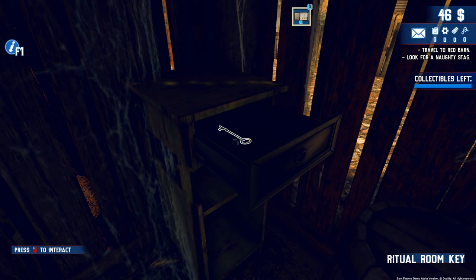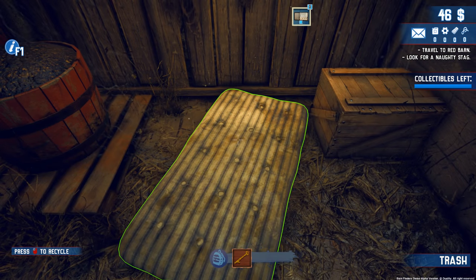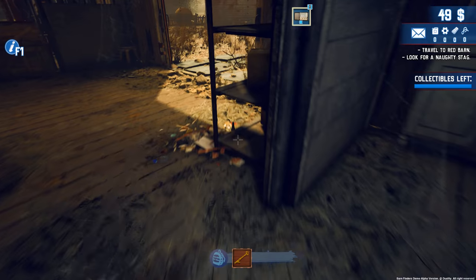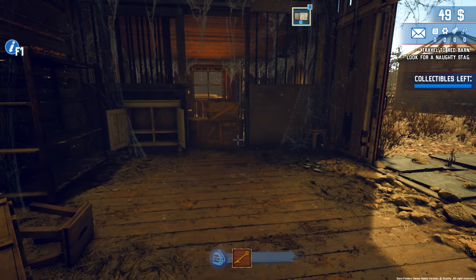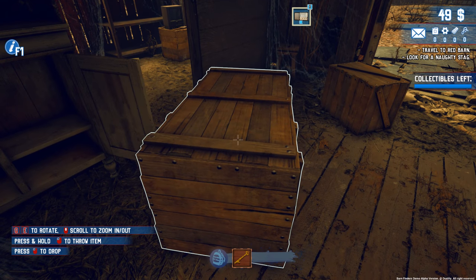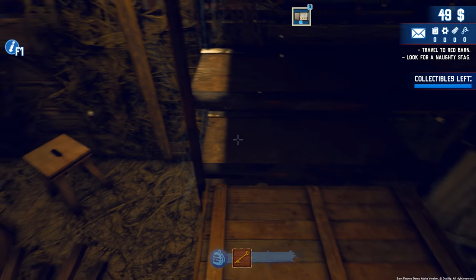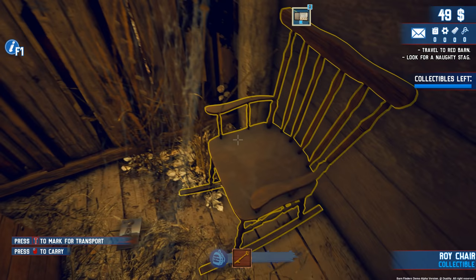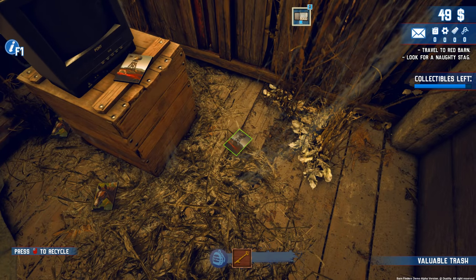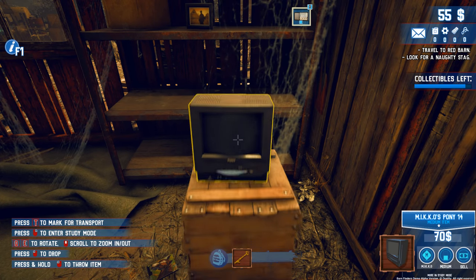Oh, what's that — a ritual room key! Nothing in the boxes. An old mattress — that's valuable trash. Junk, junk. Let's go through here. I can't drop it — it's stuck to my hands. I'm probably going to miss loads of things. What's this? A rocking chair! Billy's going to love that — I'll sell it for a grand.